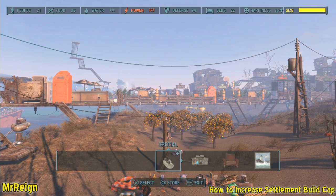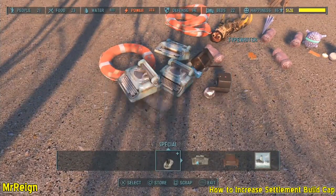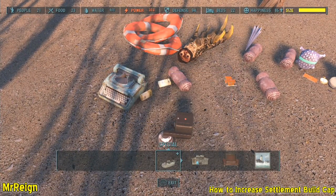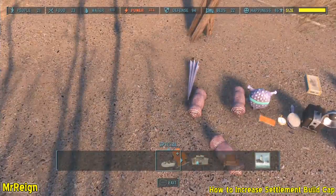What's up guys, so today I want to show you how to increase your build cap on any settlement. There are a couple of ways you can do this. The first one is the scrapping method, which is what I'm doing here. What you need to do is drop any junk you might have and open the build menu.